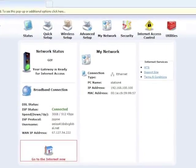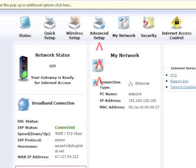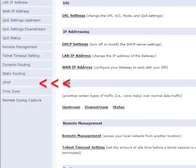The main screen appears. Select Advanced Setup from the row of icons at the top of the screen. In the Advanced Setup screen, select UPnP from the menu on the left.